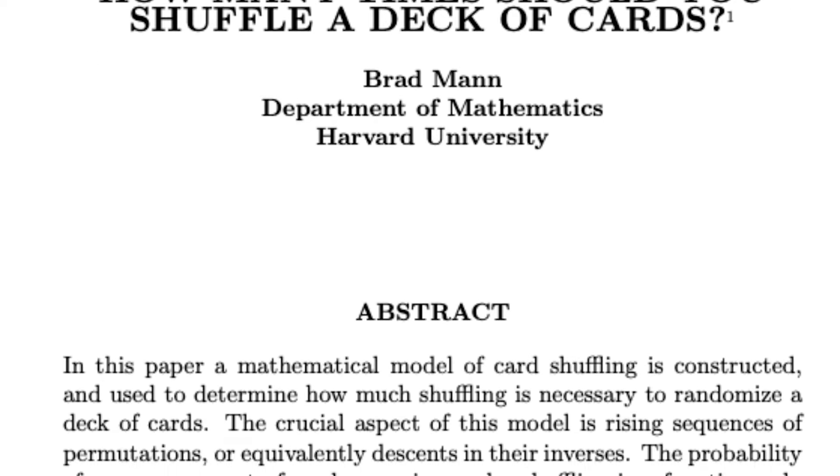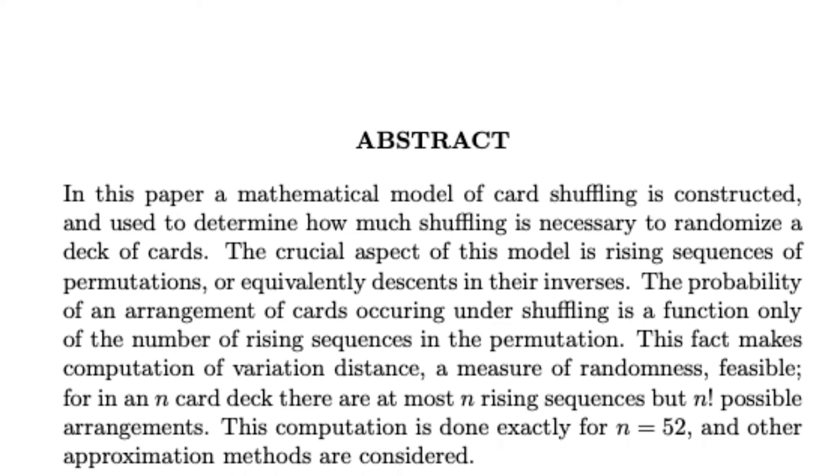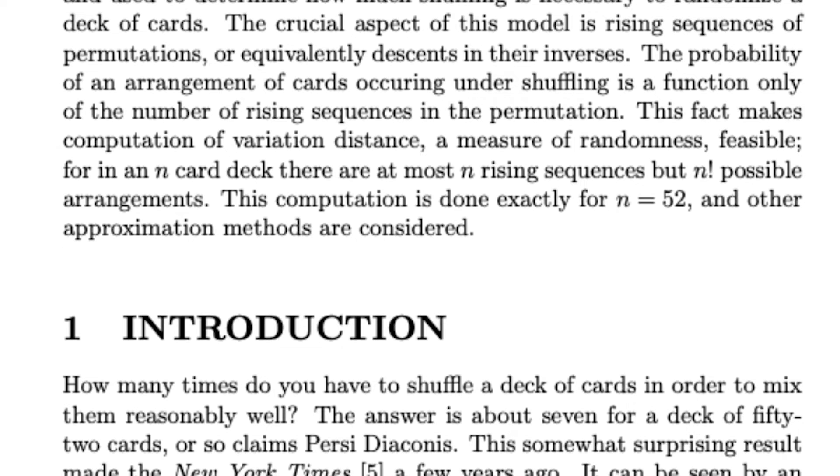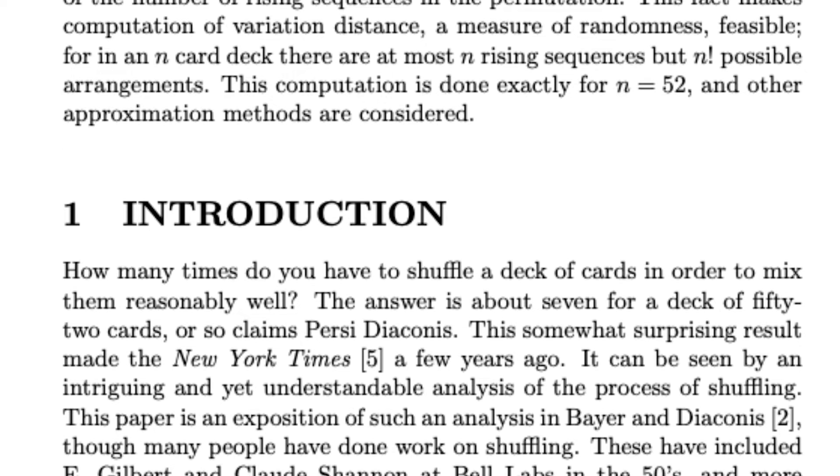That starts from a new deck order. A paper written by Brad Mann at Harvard University's Department of Mathematics explains why. It's a bit complex, but basically a riffle shuffle isn't totally randomizing the deck on its own, because a lot of the cards will end up in a predictable position. For example, the top card before you shuffle is likely to still be the top card, or in those top few cards, when you're done shuffling.